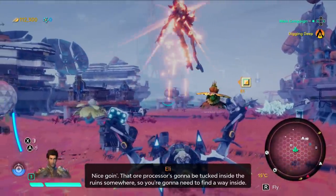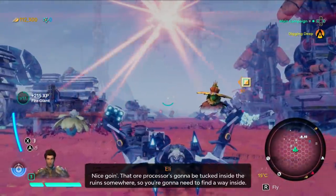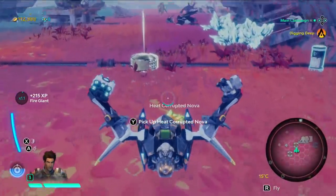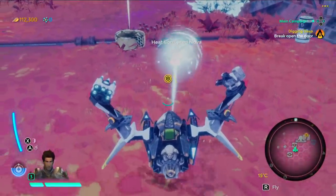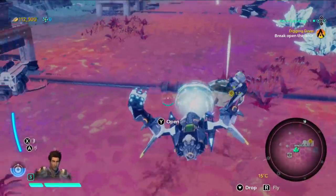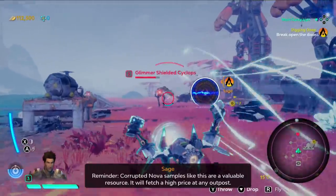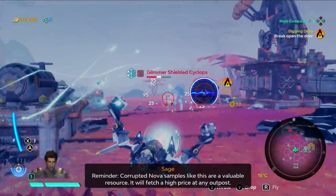The ore processor's going to be tucked inside the ruins somewhere. Is that a plant man? That's a plant man. Let's pick up this heat corrupted nova — that's going to be something we have to carry around. Corrupted nova samples like this are a valuable resource. It will fetch a high price at any outpost.